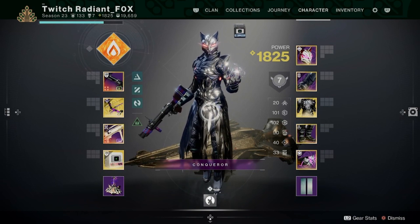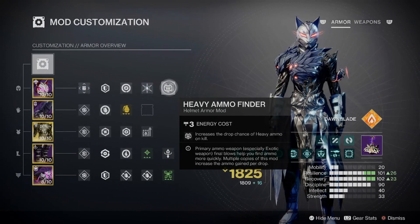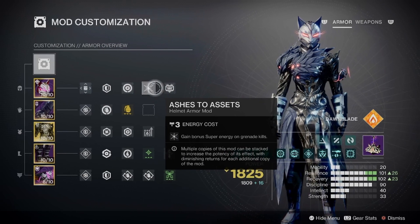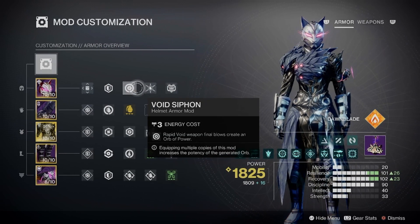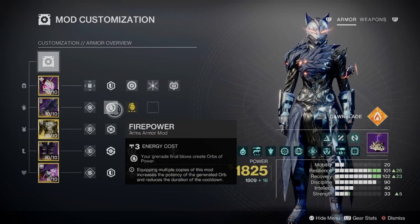Getting back on topic — for pretty much this build here, what we're using is Heavy Ammo Finder, a Siphon Mod, and Ashes to Assets. Personally speaking, I'll probably be using something like Wish-Ender or even the Rocket Sidearms. If you haven't tried it, it actually hits pretty hard. Grenade Kickstart, Firepower.